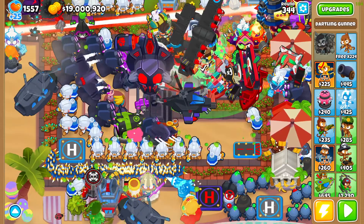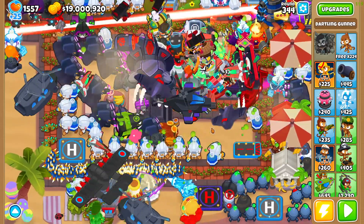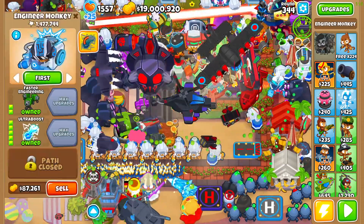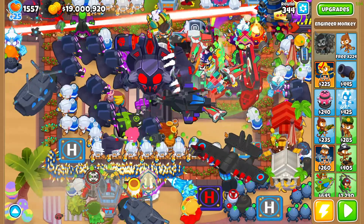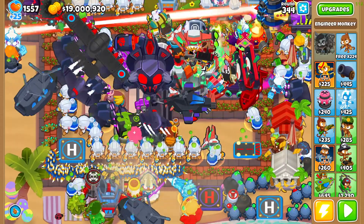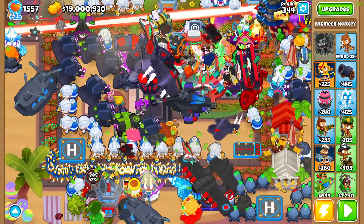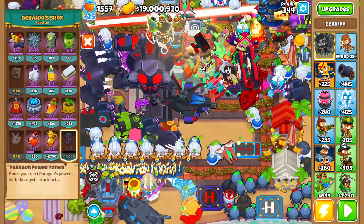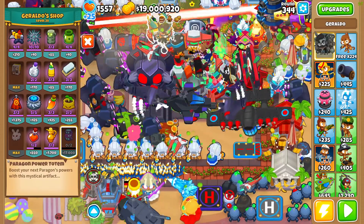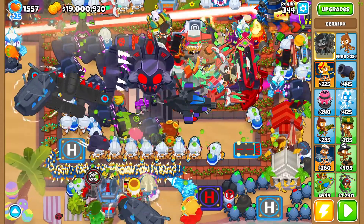I could sell the Quincy NFT for 10 million bucks, but I have 20 million. If I need the money — since I don't have any banks right now — I'll just sell it and keep grinding. All you really have to do for these Paragons is buy Geraldo, farm a lot, and get 60 Paragon power totems.